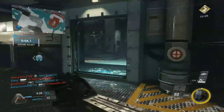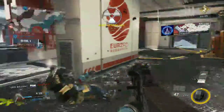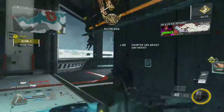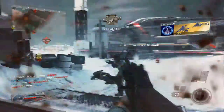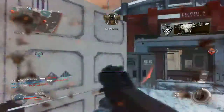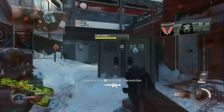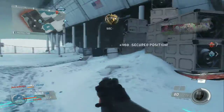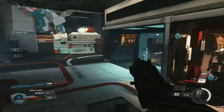The snipers are OP, which I wish they would fix — I wish they'd make the time to kill a little bit quicker. The aim assist, aim-down-sight speed, everything's crazy about the Longbow or whatever. I hate getting killed by it. But the class setup we're going to go with is the FHR — we went with Quickdraw, Suppressor, Extended Mag, and I believe Rifled Barrel.